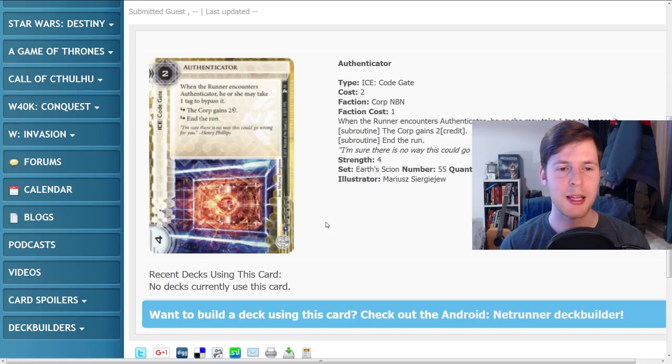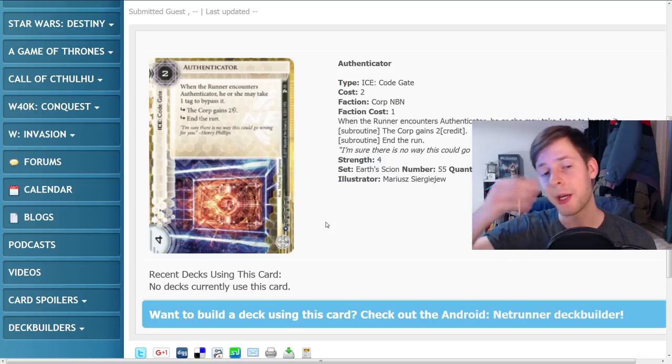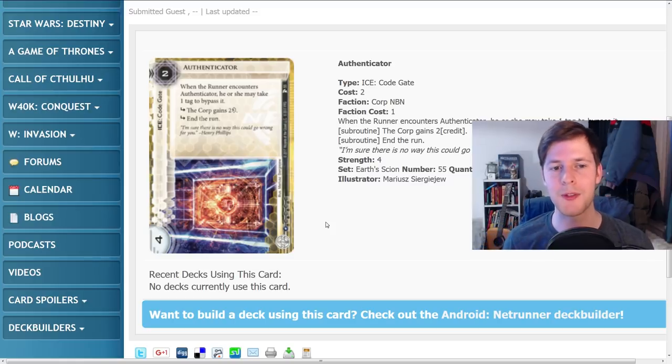On its own, if you're trying to break this by conventional means — it's four strength, two subroutines — Gordian Blade breaks this for four credits. You don't need to break all of it; you could break it for three credits and let the corp gain two credits, but that's a five-credit swing as opposed to breaking all four, which is only a four-credit swing. The reason this card is so overstated is it's two to rez, and that's fantastic — the runner runs into this early game, doesn't want to take the tag, you rez this for two and you gain two back. So it's basically a four-strength, double-subroutine, zero-cost code gate that ends the run. That's kind of absurd if this fires in the early game.